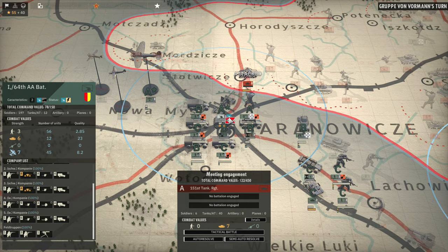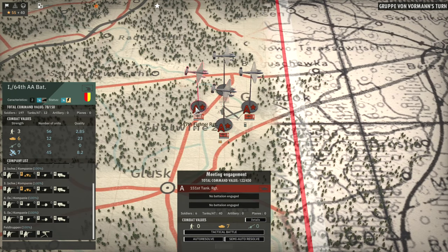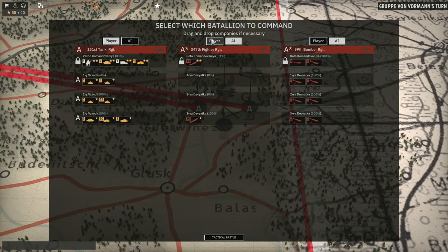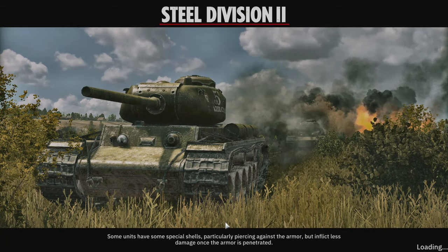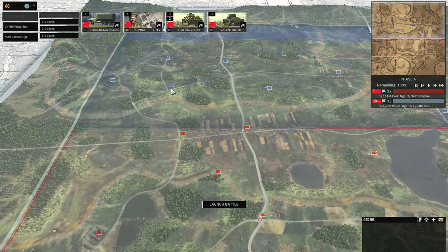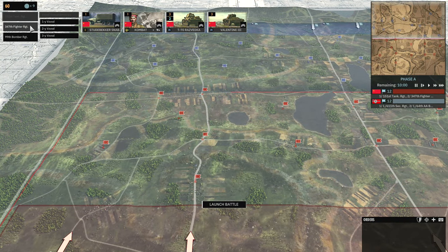We're going to be destroying their aircraft soon anyway, so maybe it is worth the risk - we won't need fighters anymore. We'll bring the bombers. The reason I brought the aircraft isn't necessarily to use them, it's for the points, so that we don't lose quickly. I'm playing against an AA battalion, the 611th Security Regiment, and the 2nd Hussar Regiment, so there is quite a lot of infantry. I'm going to have to play this at close range because at longer ranges we will lose because of the 88.